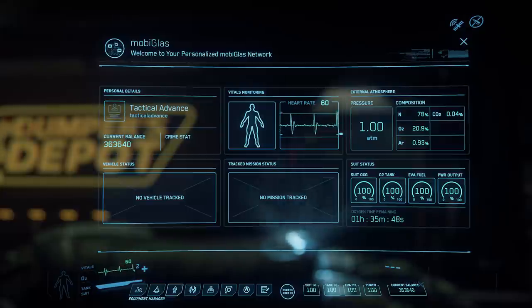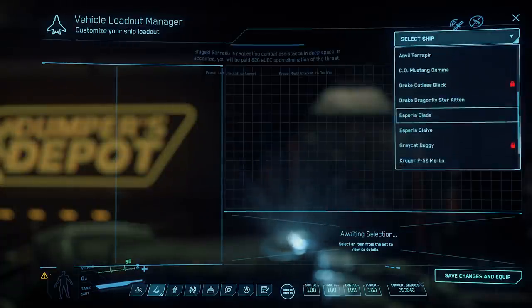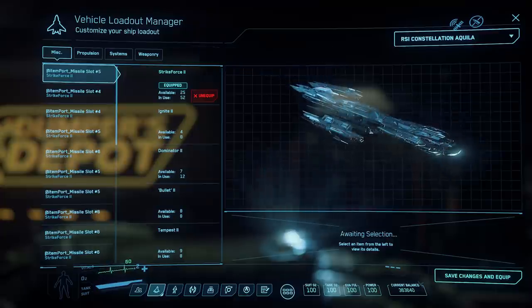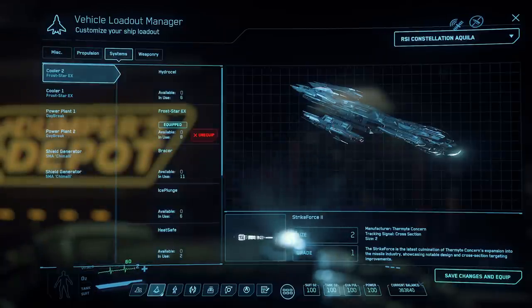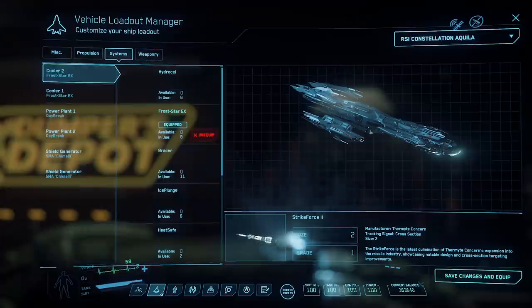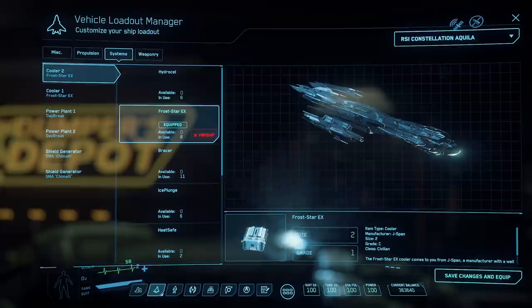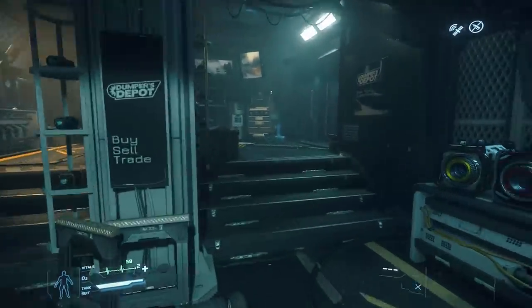We're going to update one of our ships. Press F1 and you'll see at the bottom — if you've upgraded clothes before, this is where you do clothes, and this is where you do your physical ship. Once this screen comes up, in the top corner select the ship you want to upgrade. Let's go for the Constellation Aquila. Once it's loaded you'll see the ship. You have miscellaneous, which is normally missiles; propulsion, which is self-explanatory; systems, which is coolers, power plants, and shield generators; and weapons. We're going to look at systems and upgrade the coolers.